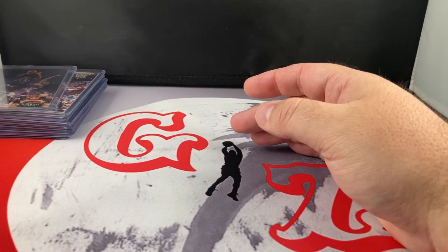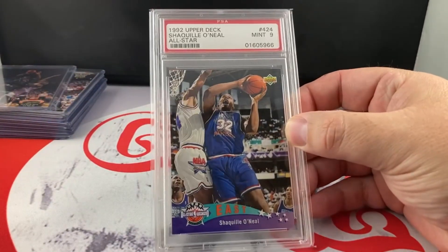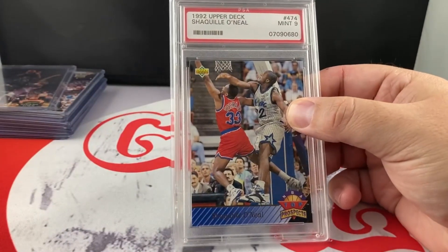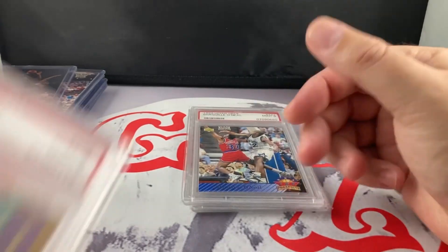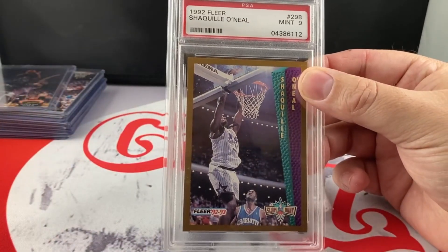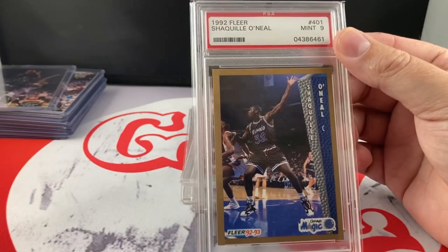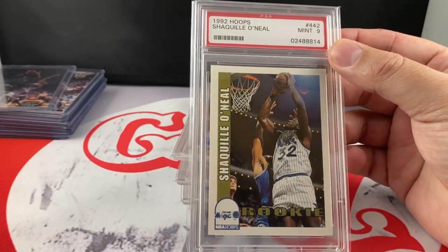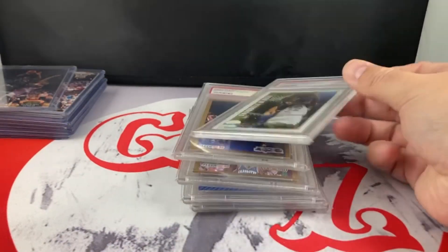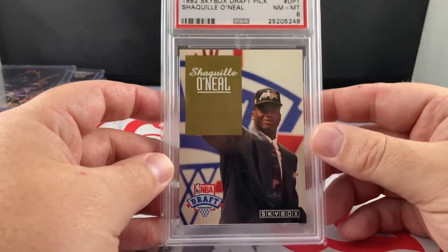Here's some of the slabs that I have — kind of the lower-end slabs. The Upper Deck All-Star in a PSA 9. This is the Upper Deck Top Prospect in a 9. Got the Fleer — that was a fun set back in the day too. The Base Fleer. The Ectonic Hoops card. And then this Skybox Draft Pick, one of my favorite cards.